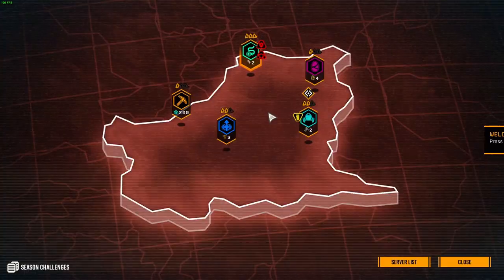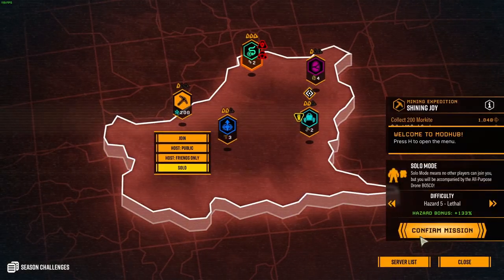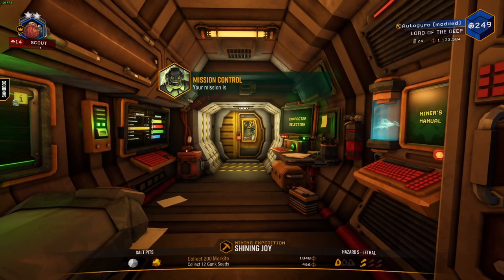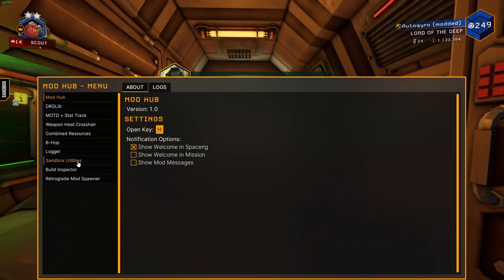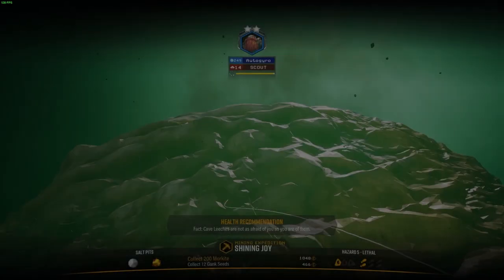Another thing is that when you spawn into the space rig, you can click a tab, select your mission, hit H, go to the sandbox utilities, and press the Start Selected Mission button. You just go right in, without all the drop pod countdown and animations from the space rig. It's a real time saver when you're trying to get in a lot of reps.